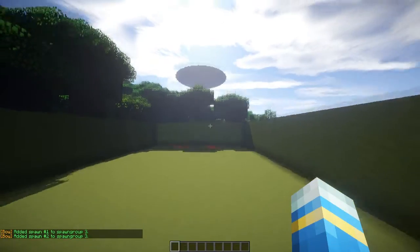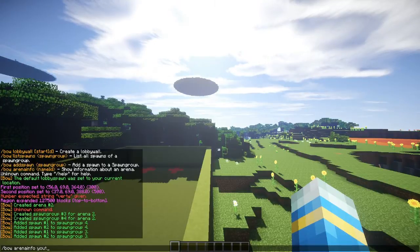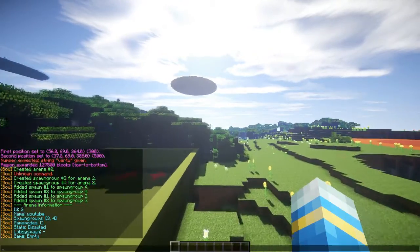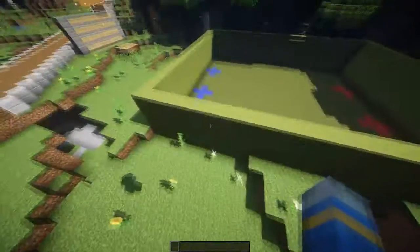Another cool command is bow arena info, then YouTube. This shows you everything about the Arena. It's disabled at the moment — we haven't set up a game mode, but we have got the two spawn groups there. And the game is empty obviously.